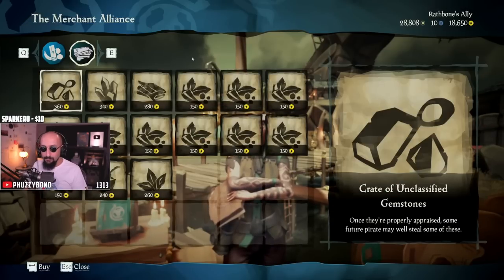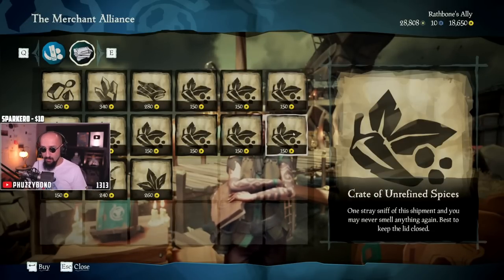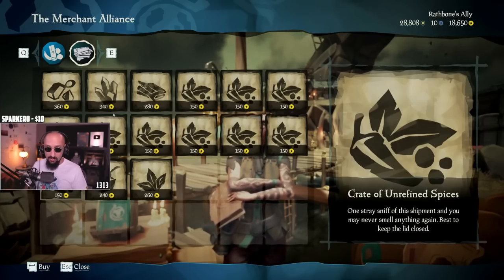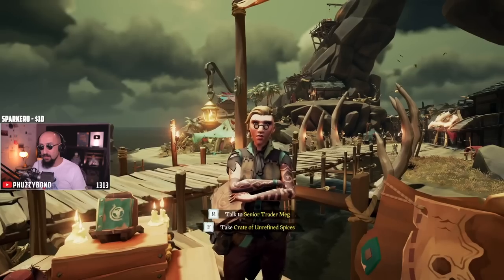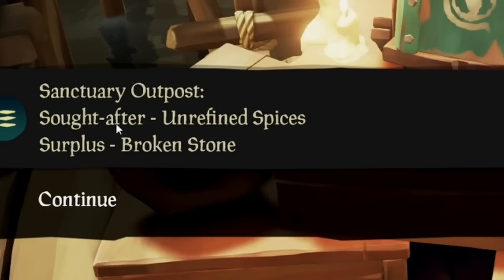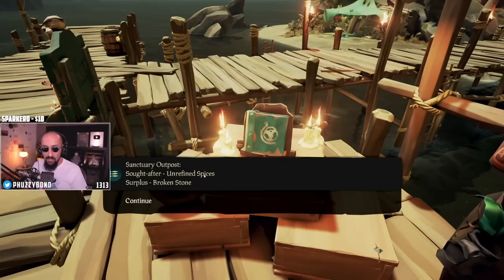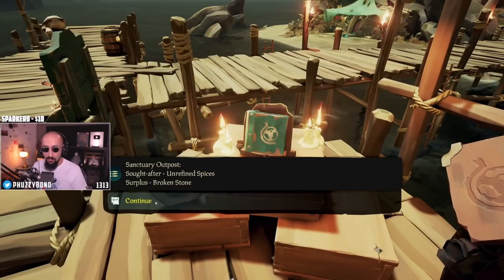Now we're gonna buy the cheap ones — unrefined spices, ten of them, costing 1,500. You open the book and check who has sought after unrefined spices: Sanctuary Outpost. Which means the surplus they have here — unrefined spices — will be sold at a much higher price at Sanctuary Outpost.